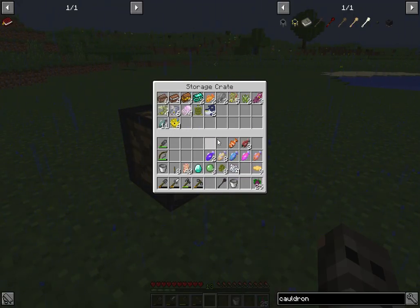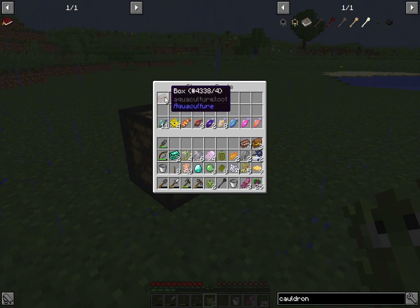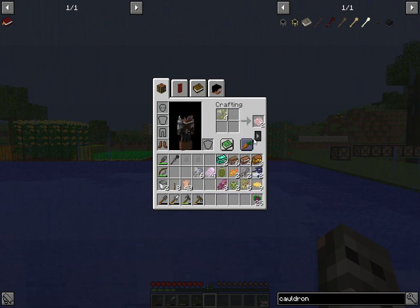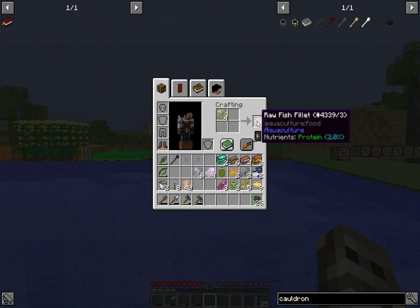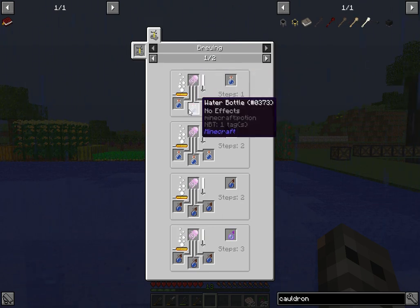We're going to put this stuff in here. This is some stuff you can get from fishing with the fishing poles - the top rows I'll show you momentarily. All the different fish you can turn into raw fish fillets. And you can get a lot of stuff - this jellyfish you can make mundane potions, awkward potions, and potions of poison, so you can make poison potions. As a brewing ingredient you can sell those.